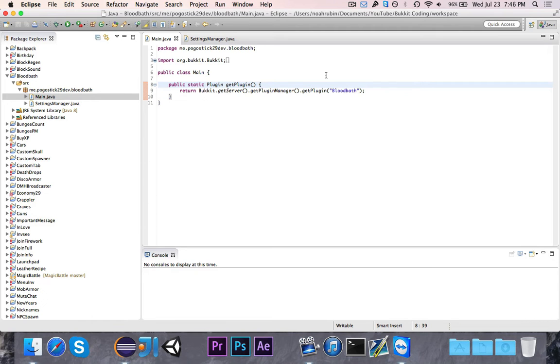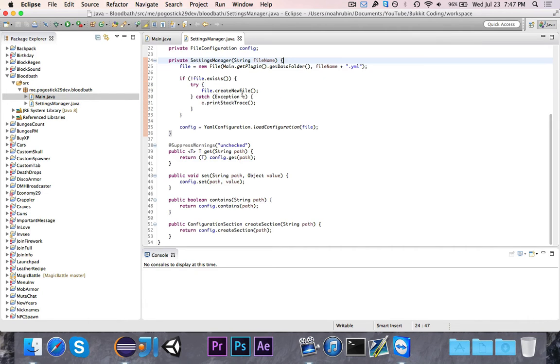But first, there's one embarrassing mistake that I made in the settings manager class - I forgot to write a save method.